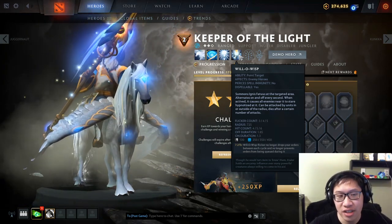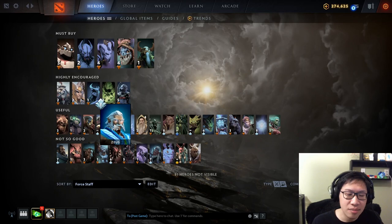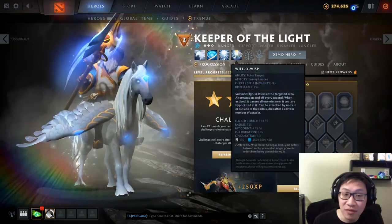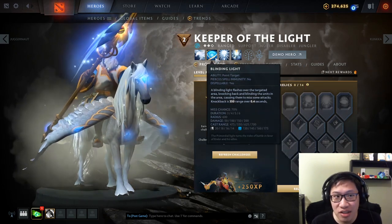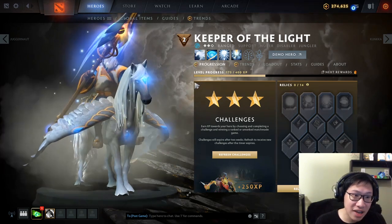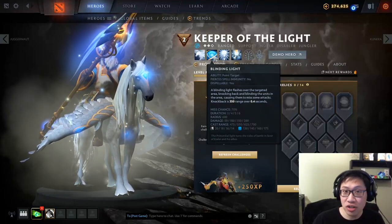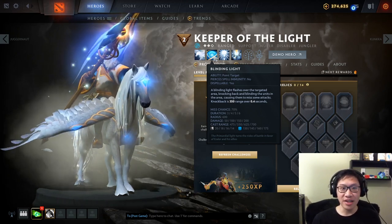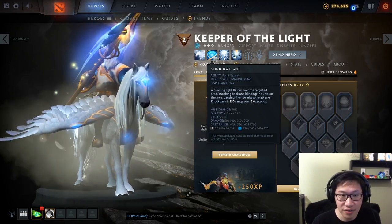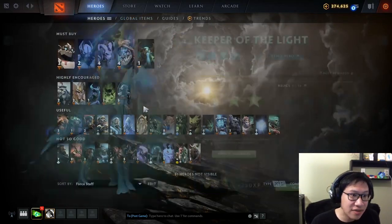We accidentally skipped Zeus: when he gets Aghanim's and has Nimbus, especially with the mini-stun talent, it can be difficult to get out. Force Staff yourself or a teammate out of Nimbus — really good. Keeper of the Light: Will-O-Wisp has huge range and is really annoying. If you start in the middle of it with other things going on — blinds, stuns from his teammates — it's very hard to get out. Being able to Force Staff out of the Will-O-Wisp AOE is a big deal. Blinding Light can also reposition you, so if he pushes you out of the fight you can Force Staff back in, or Force Staff someone off a cliff.